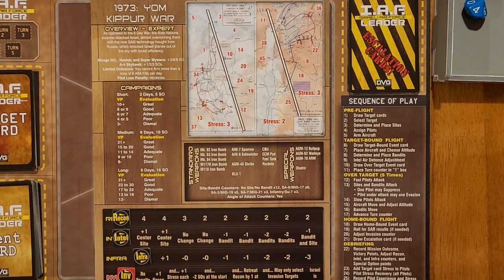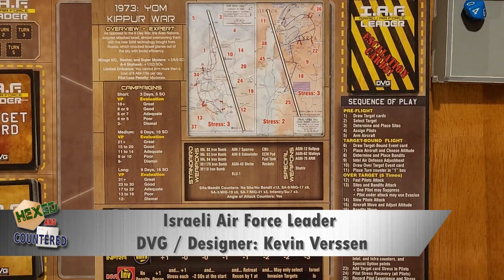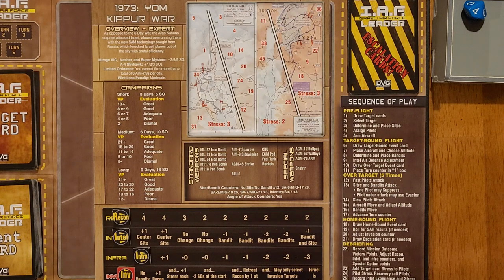Hello and welcome to Hexed Encountered. My name is Joe. Today we are continuing our playthrough of Israeli Air Force Leader from Dan Verson Games. This game is designed by Kevin Verson. We are taking a playthrough of the 1973 Yom Kippur War campaign and we completed the first of our day one missions in part one. So today we're going to do the secondary mission in that game.